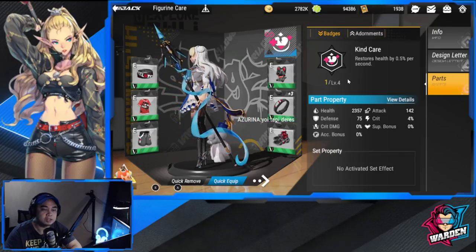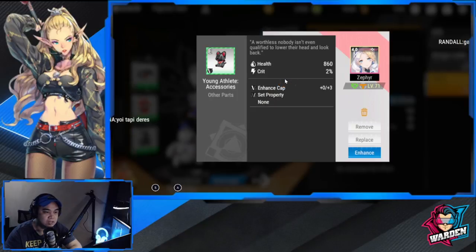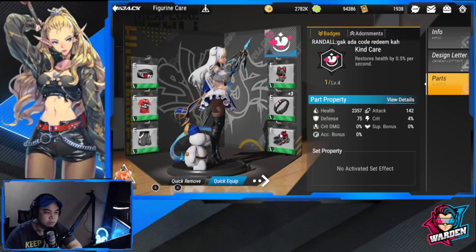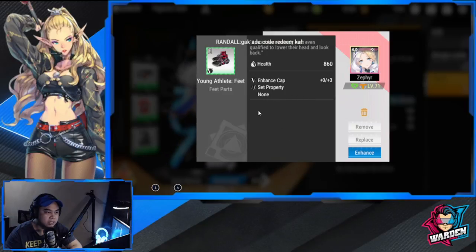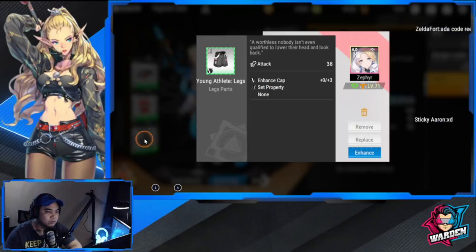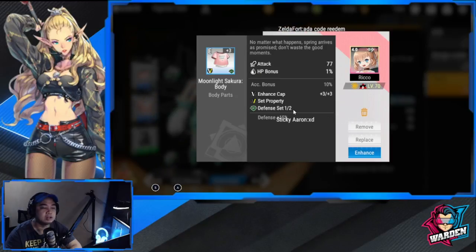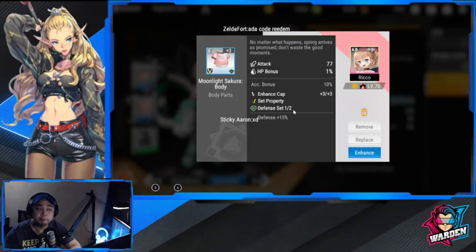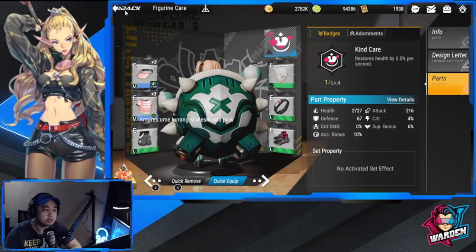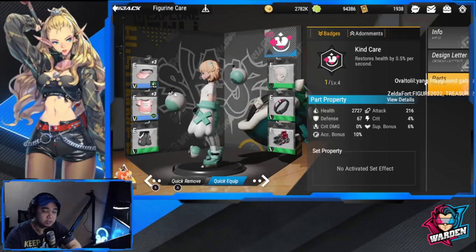Going back to your Parts: you have to upgrade them and look for set bonuses. There are certain items that have set properties — for example, a Defense Set of one of two. These gear pieces can be farmed in your story or adventure mode, so that is where you can find them.